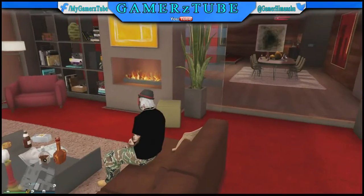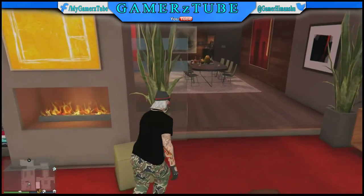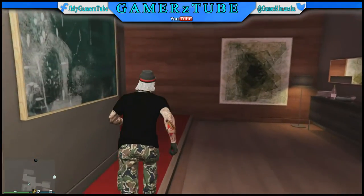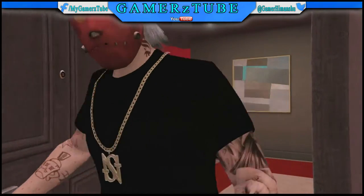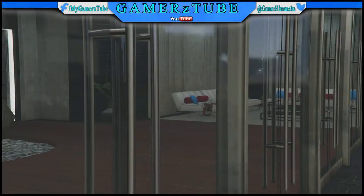Then press circle and then press circle again to stand up, and boom — you're done! You can go anywhere in Los Santos, in your garage, out of your apartment — it will really work guys. It is working!